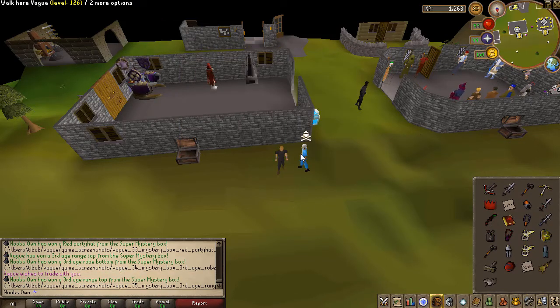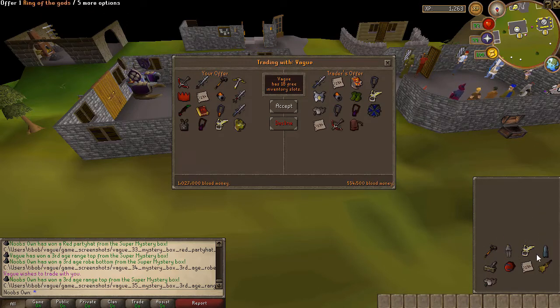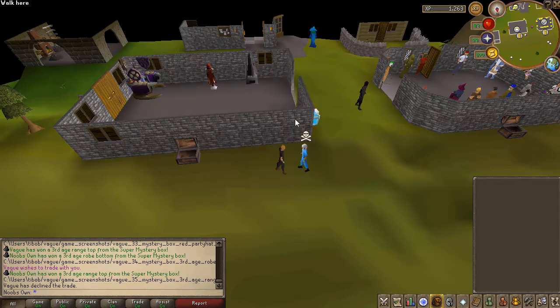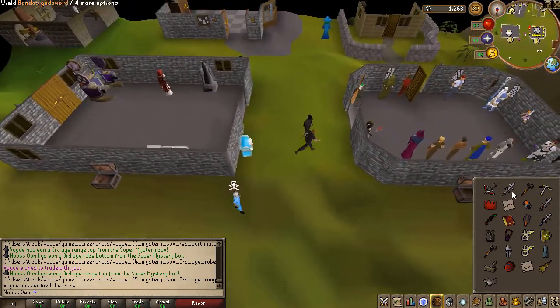We just finished our inventory of super mystery boxes. This time we did get a lot better luck — he also got an AGS. I thought I was going to have the advantage there, but we did manage to get a lot more armor this time so we'll have a better setup. He also got Bandos and a Ring of Suffering. I didn't get a Ring of Suffering this time, but it's going to be an interesting fight.